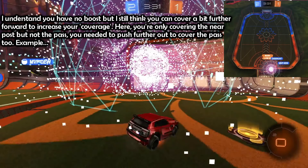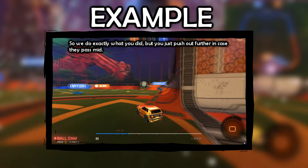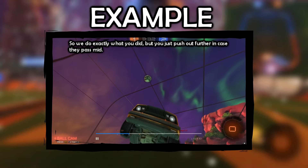I understand you have no boost, but I still think you can cover a bit further forward to increase your coverage. Here you're only covering the near post, but not the pass. You needed to push further out to cover the pass too. So we do exactly what you did, but just push out further in case they pass mid.